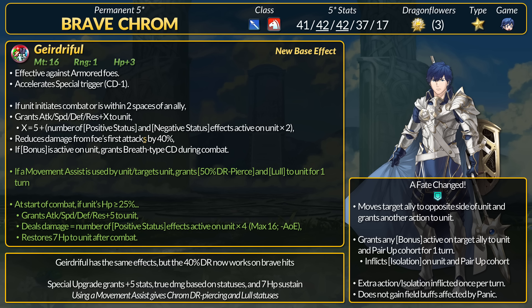From his refine, Geirdriful has the same base effects. Chrom has armor effectiveness and Slaying. If he initiates combat or is near an ally, Chrom gets +5 stats and then another +2 for every active status on him. Chrom gets 40% DR for first attacks with an S, and if he has any bonus then Chrom gets Breath-type cooldown. The only change is that Chrom's 40% damage reduction now works on brave hits.